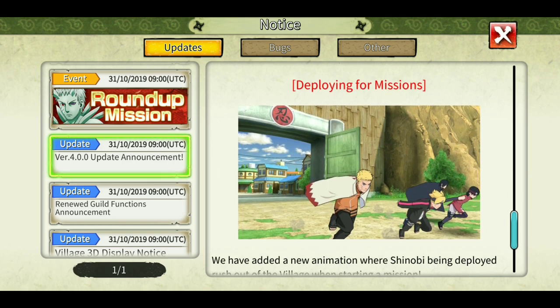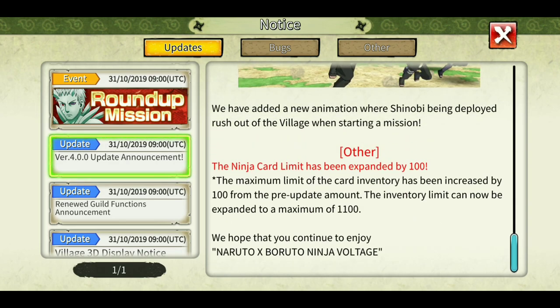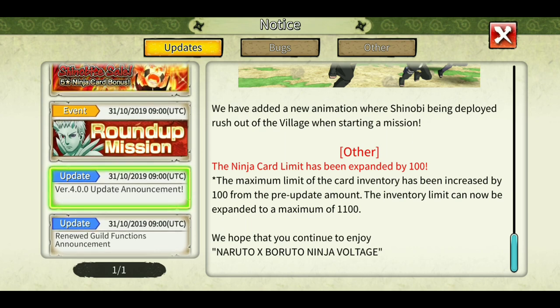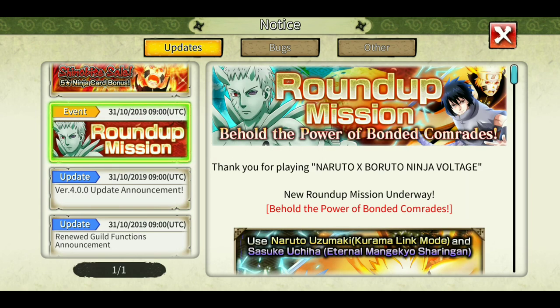When you play any mission and deploy your shinobi, a video now plays showing the shinobi going out of the village to fight — a nice little touch by Bandai. Also, they have increased the ninja card limit by 100, so previously it was 100 by default and now it is 200. Especially for new players, this helps expand their ninja card list capacity.